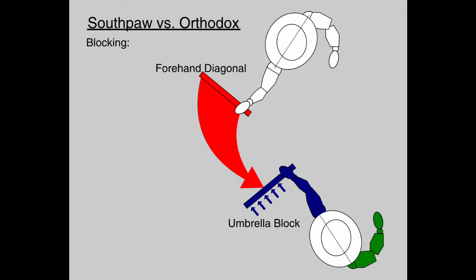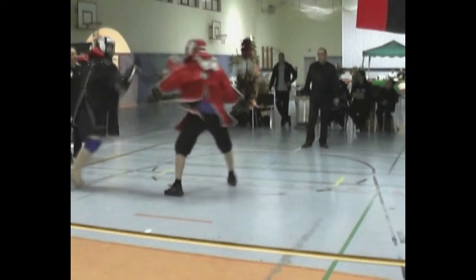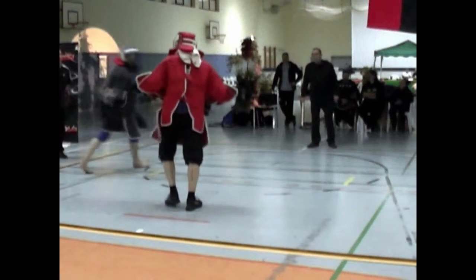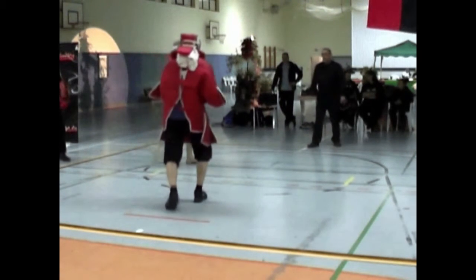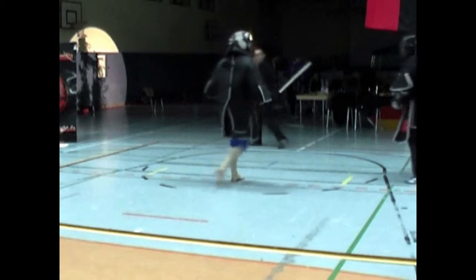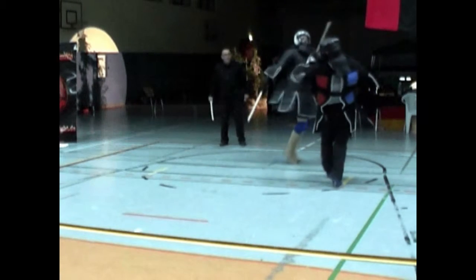The live hand is pretty much out of play. Here you can see the umbrella defense in action. It's quite an unstable block which flows well into a backhanded attack nevertheless.